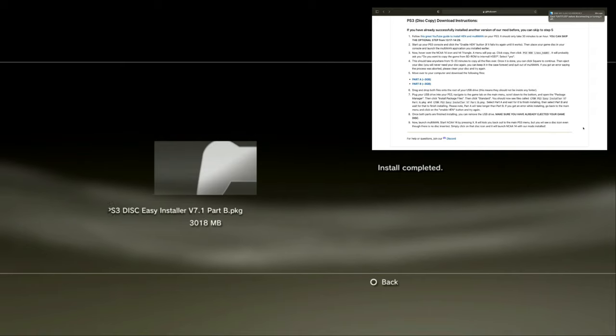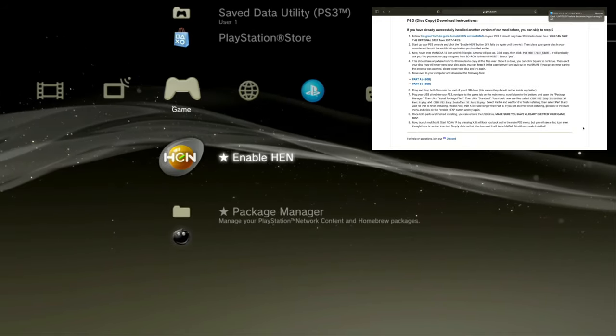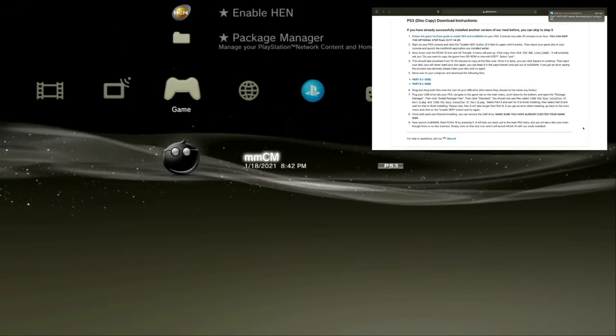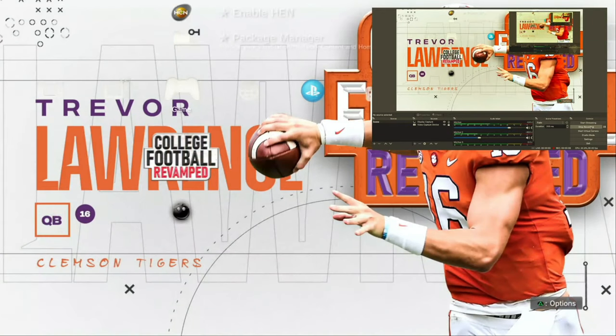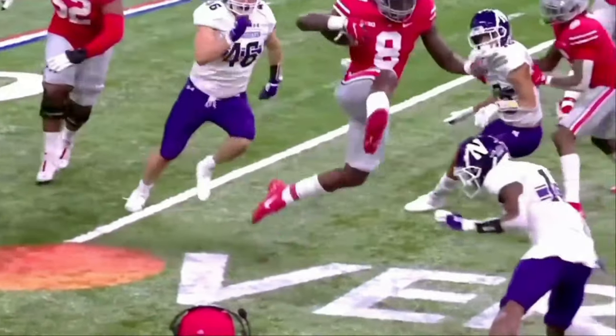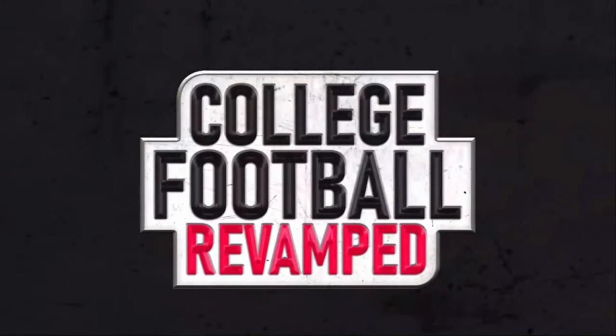Part B is done installing. Now we can finally open up the College Football Revamp mod. We're going to restart — cut off the system, go to Enable HEN, click Enable HEN every time, let it do its thing. Once it's done it's going to automatically close. Then hold L1. We're going to go ahead and move to see if the mod is on there. If you see 'College Football Revamp' right here and Trevor Lawrence right here, you know that you got the College Football Revamp mod. You will definitely hear the music playing as well, but I got the music turned down. This is how you know you got the College Football Revamp mod.